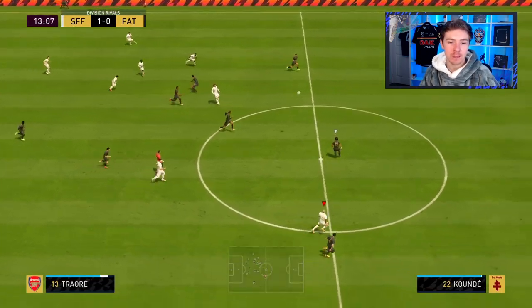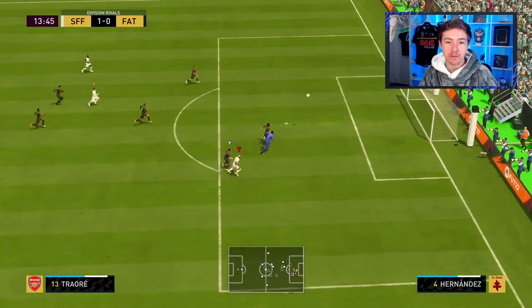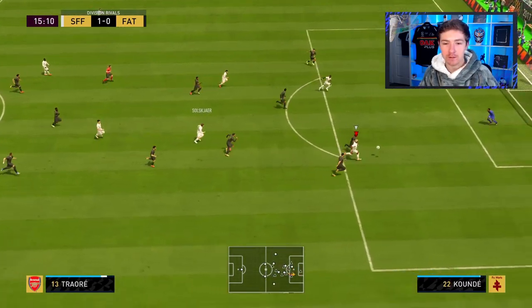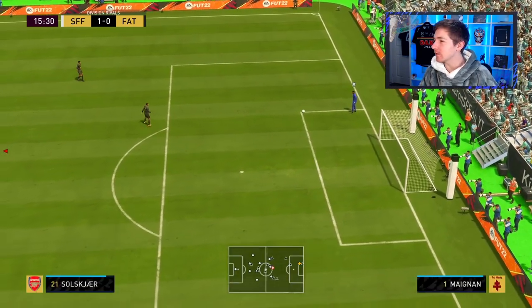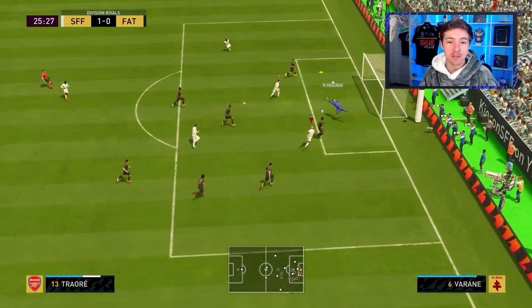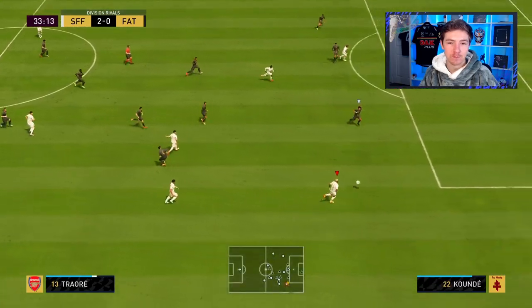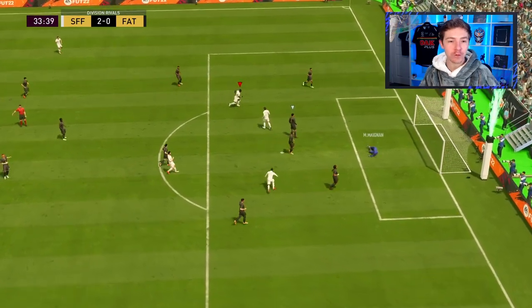Come on Adama — now is your time to show your pace, lots of open space, lots of grass. He goes for the dink over the keeper and it's just not gonna have enough. Solskjaer into Traoré who does get there, but the shot under pressure does not find the back of the net. This game is just so much more open than the other games we've had. Oh, I don't know what Adama did there to get through — and what a save that is from the keeper!